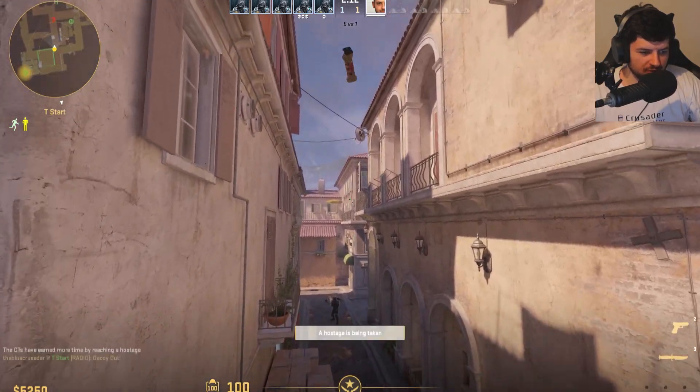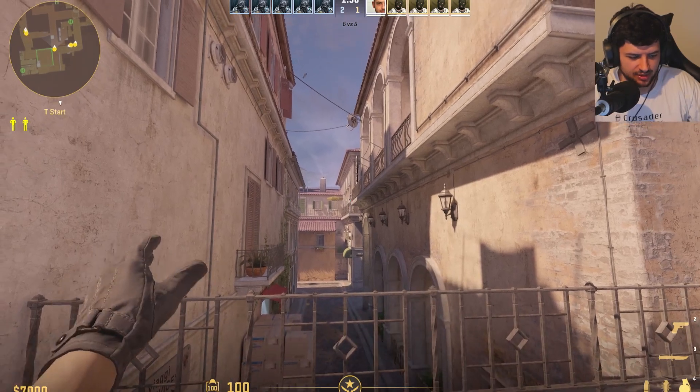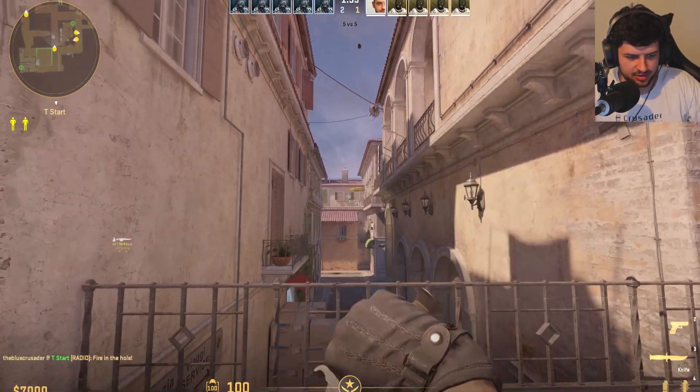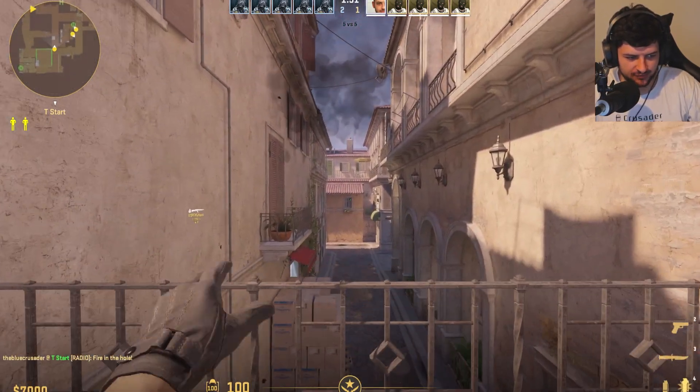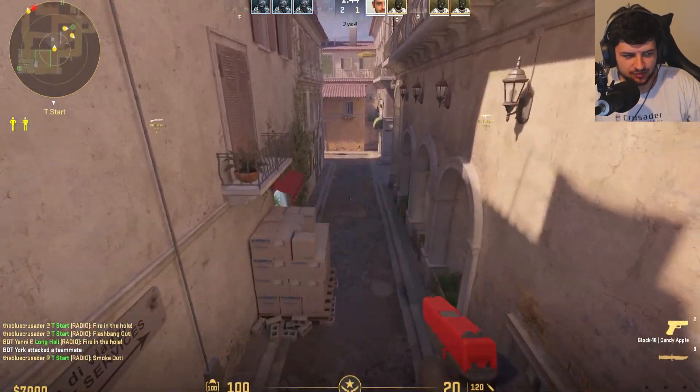As you can see, I just right-click and then press X and it'll do a perfect jump throw. I bind it to X — right-click with flash, X does a perfect jump throw; right-click with the smoke nade, X does a perfect throw.